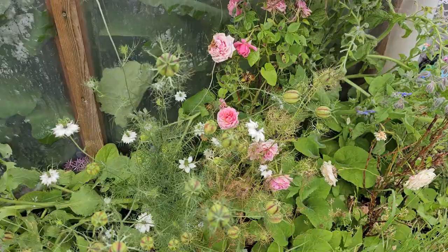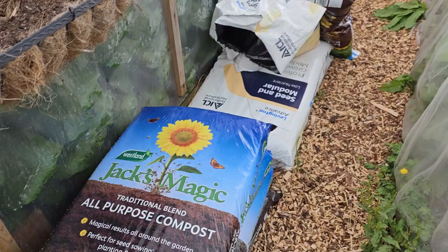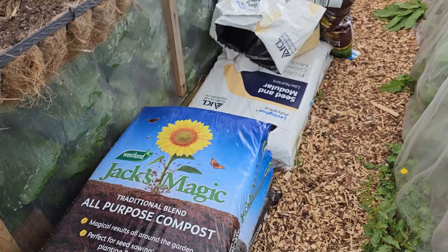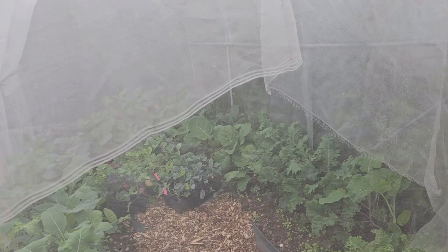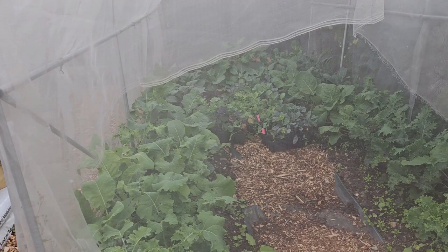Plenty of flowers dotted around all over the place, because flowers are generally what your pollinators need. And if you've got pollinators on your plot, then everything you're growing will be pretty much pollinated, and then you'll get some nice produce. This is another one of the things I erected — an old polytunnel frame covered with netting. Hopefully the cabbage white butterflies won't get through, though I've had at least one in there already this season.